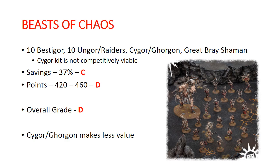Overall is a D, savings is a C. If you like the Cygor/Gorgon kit, then by all means run with it. But if that is not something you're planning on using, you're actually better off buying the individual kits — it would actually be cheaper that way.